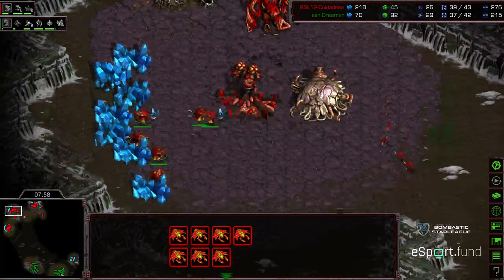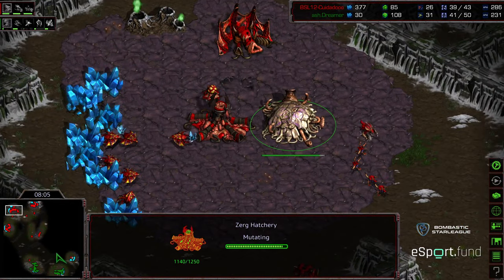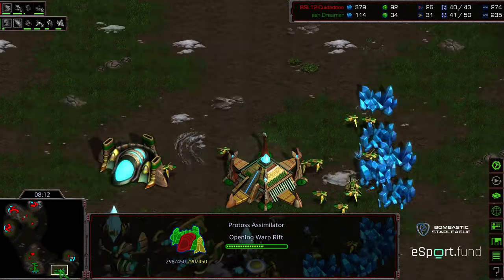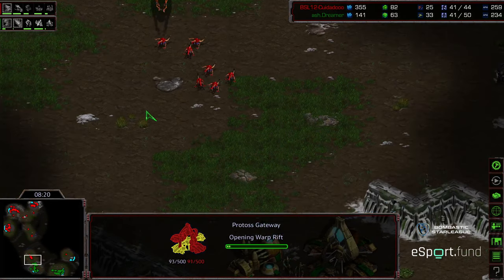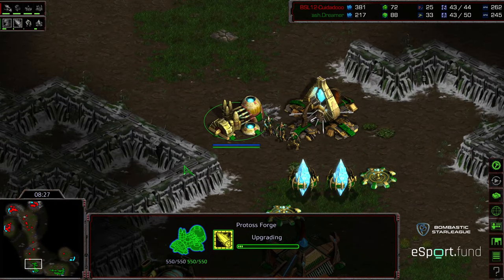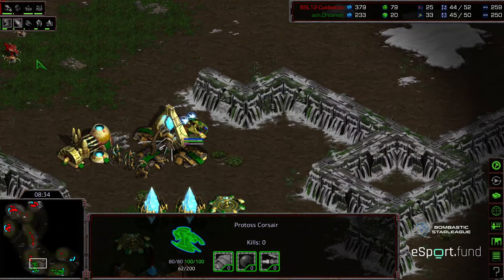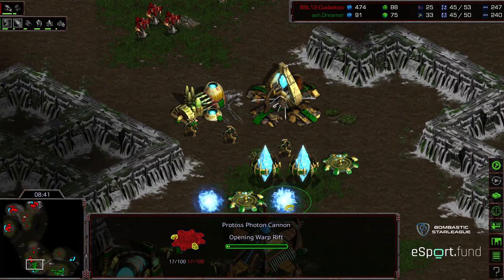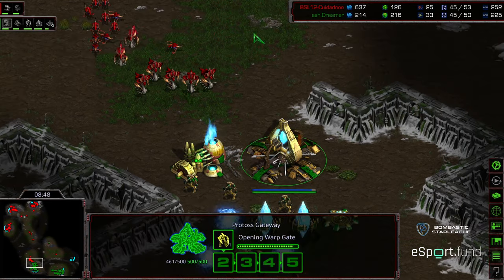Eight drones at his third, seven drones at his natural — pretty well saturated across the board. One gas up, which is plenty to transition to a large hydralisk force. He can go for a flat contain and play a long-term macro game. A second assimilator is being dropped for Dreamer, along with a second gateway — maybe some high templar to follow up. Level and weapons and zealot leg speed upgrades are being started, which is very late. Zeddy is already moving forward with hydralisks. Dreamer is in a lot of trouble. The corsair is moving out to provide scouting — he doesn't even need it now; hydralisks are essentially at his front door.